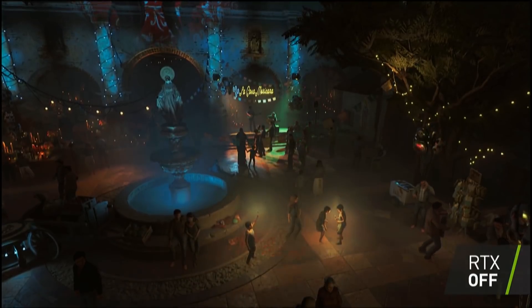I got some average FPS and 1% lows for the Final Fantasy XV benchmark as well as the Infiltrator demo. For the Infiltrator demo at 4K — the only resolution option available — with DLSS the 2080 Ti is seeing an average of 79 FPS and a 1% low of 42, while with temporal anti-aliasing we get an average of 58 FPS and a 1% low of 31. So we're seeing about a 20 FPS bump just by using DLSS on the 2080 Ti, which is very good.